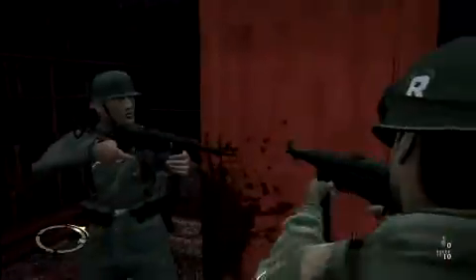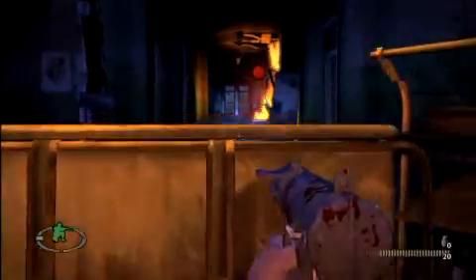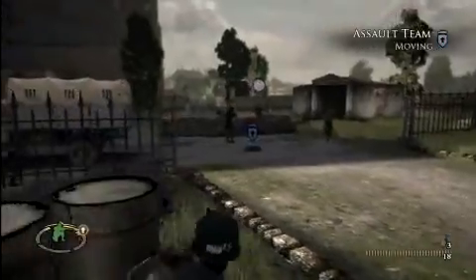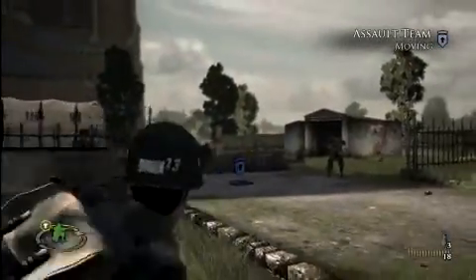The cover system and squad commands are both good and important features, but both have problems. Trying to dig in at some locations results in awkward deaths, and digging in at the wrong spot can completely obscure your view when you pop up to take a shot. And while your squad is generally pretty bright, they'll occasionally run right in front of enemy fire, or try to take cover on the wrong side of a wall.